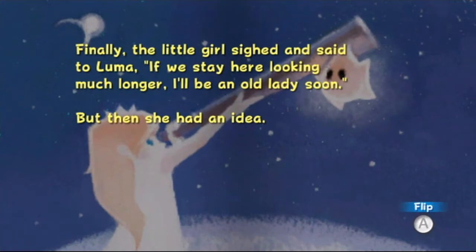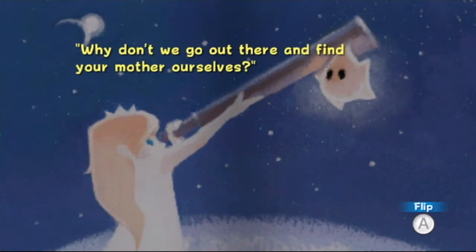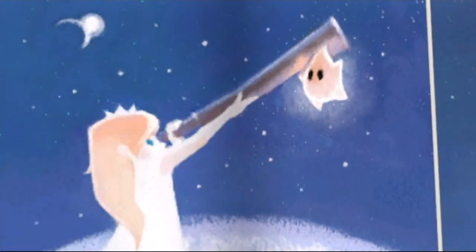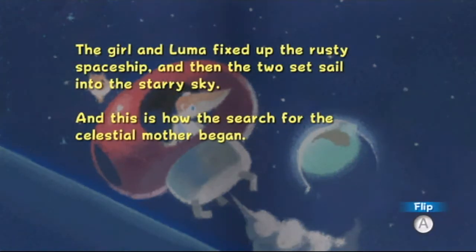Finally, the little girl sighed and said to Luma, 'If we stay here looking much longer, I'll be an old lady soon.' But then she had an idea. 'Why don't we go out there and find your mother ourselves?' So Luma and the girl fixed up the starship, and the two set sail into the star sky.